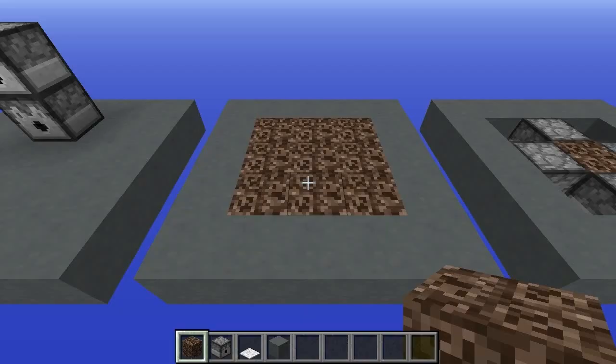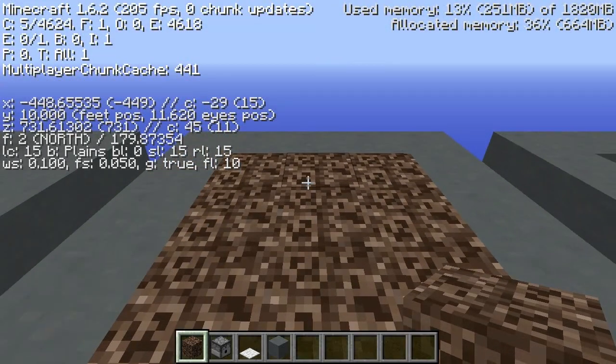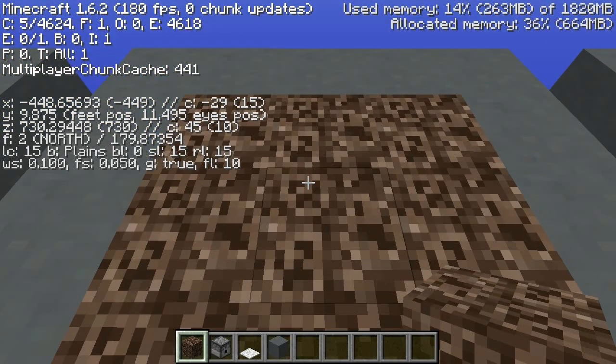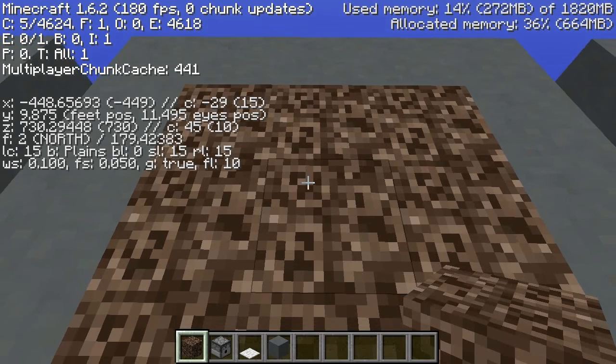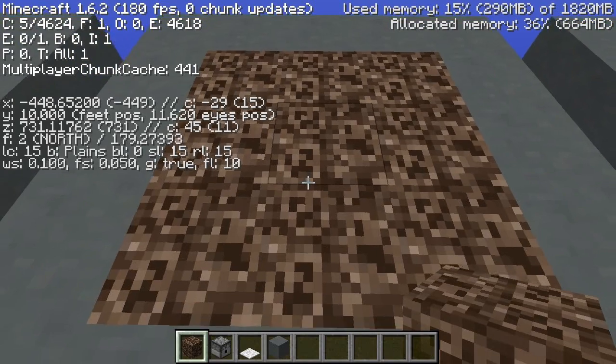And for this reason we use soul sand. If I come down here and press F3, you'll notice that I am at Y level 10. So if I go onto the soul sand, you'll notice that it goes down to 9.875. Basically, we're tricking the game into thinking we are one block lower than we actually are.